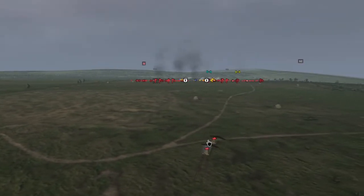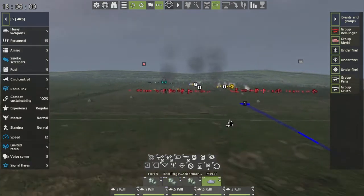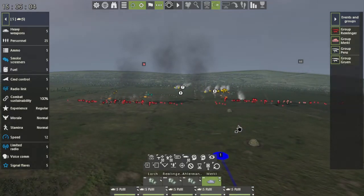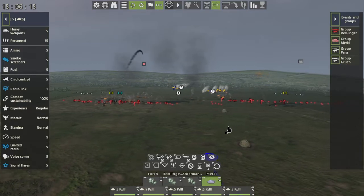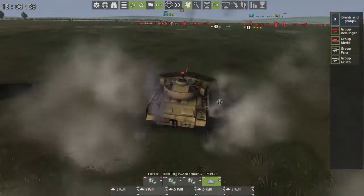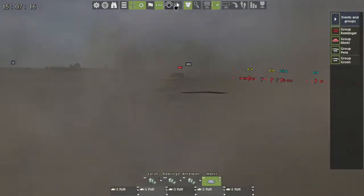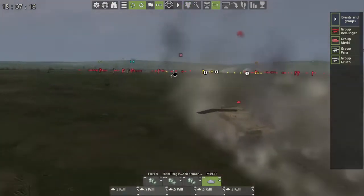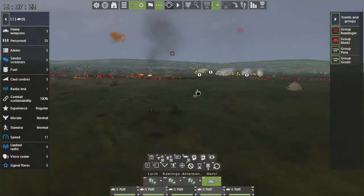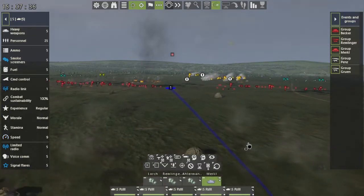Our tanks are about to crest the hill and we're going to see a shift in the battle. This illustrates the common theme: the defender has the advantage, and the attacker needs to bring more forces, heavier firepower, and more units — and will likely suffer more casualties. Once these tanks crest the hill, we're going to see a dramatic shift. No longer will our forces have to fight across this killing field.